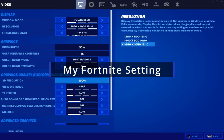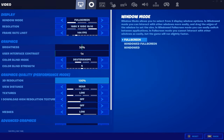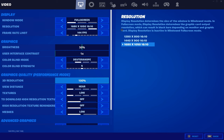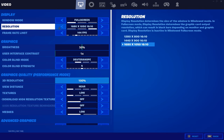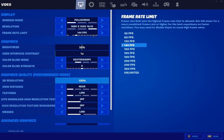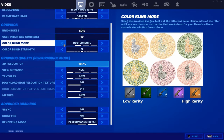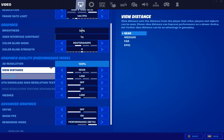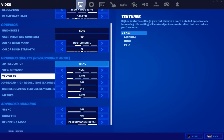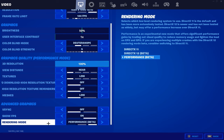A lot of people in the comments have been asking for my settings, so here they are. I'm running 1680 by 1050 native stretch resolution. Brightness is 50, 3D resolution at 100, view distance on medium. V-Sync is off — never keep that on. Short FPS is on, and I'm on Performance Mode.